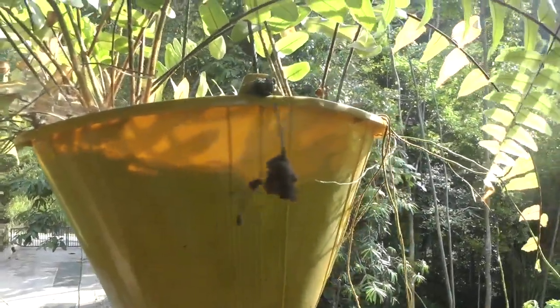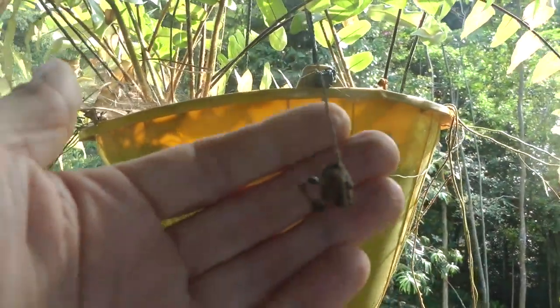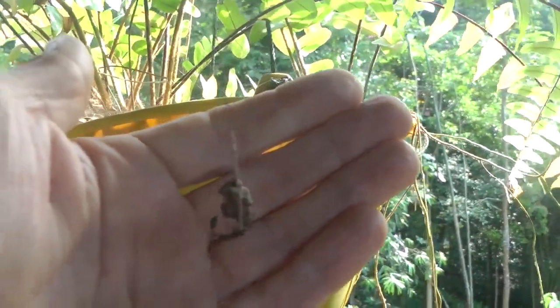Here's another example of someone making a nest on a plant — a little wasp nest right there.